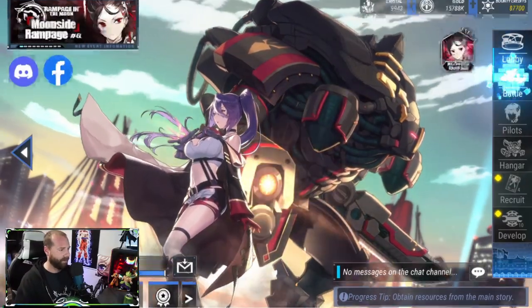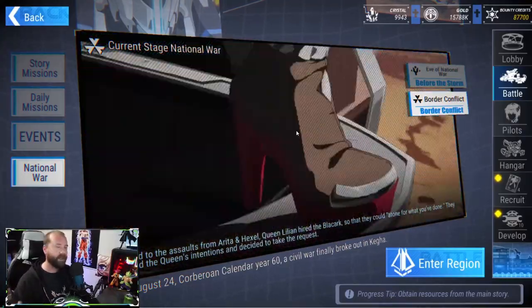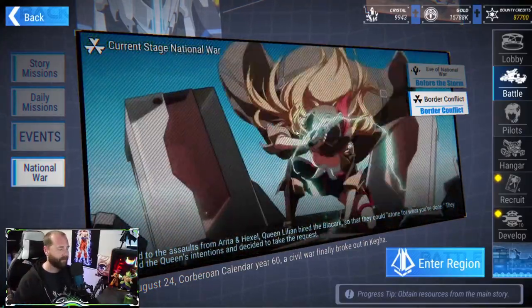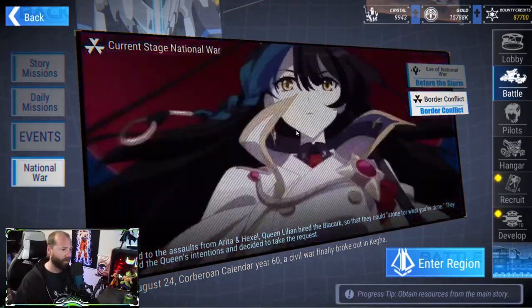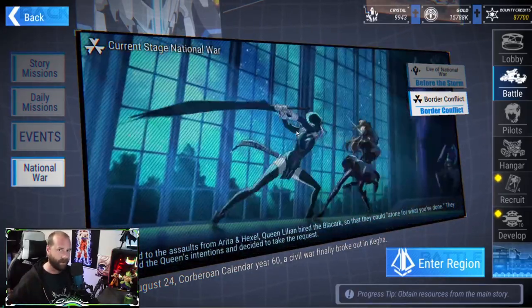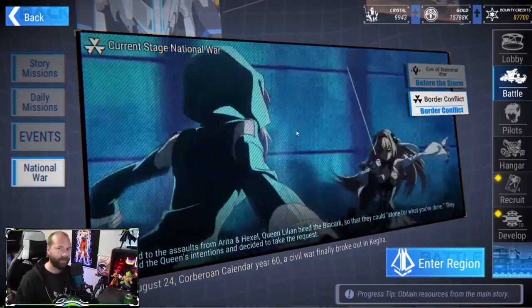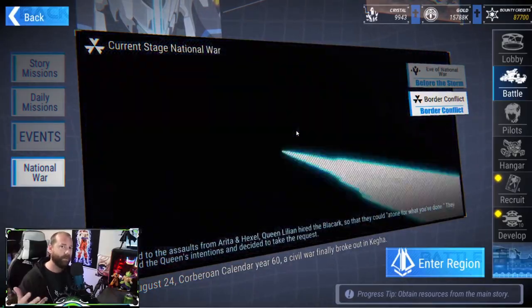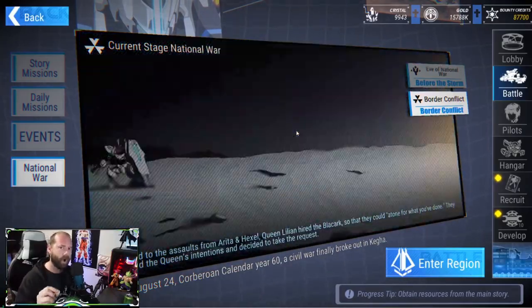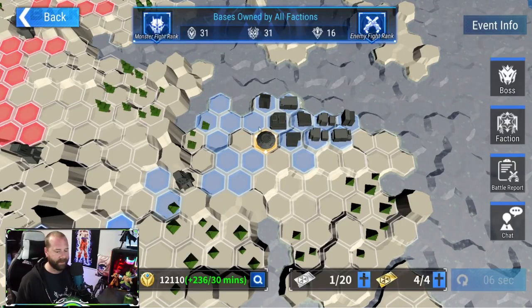A week before Border Conflict actually goes off, you have a sign-up period. You must make sure that you sign up before it starts — you have a week to do that. You can choose any faction out of the three: Hexel, Arita, or Kegyet, or you can choose Random like I did. Random will give you 15% more honor while you're in the Border Conflict.